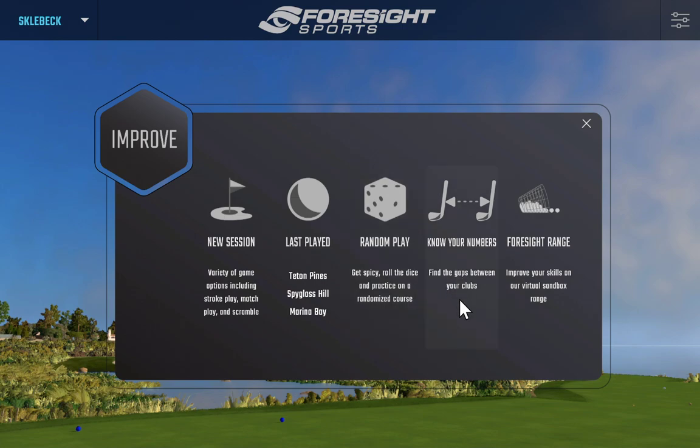Know Your Numbers is basically club gapping software to gap your irons and fairway woods. You set up which clubs you'd like to gap, hit about five shots, then choose the best three out of five, and move on progressing from lob wedge all the way up to driver — or just gap your wedges or irons. It gives you a nice PDF printout with the gapping numbers between each club.